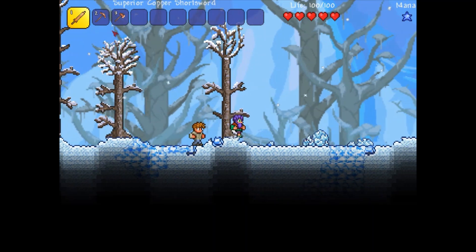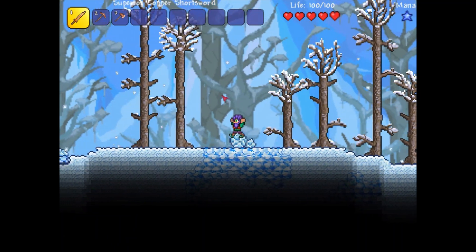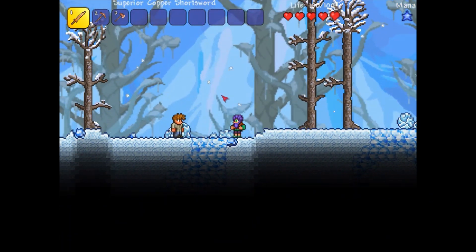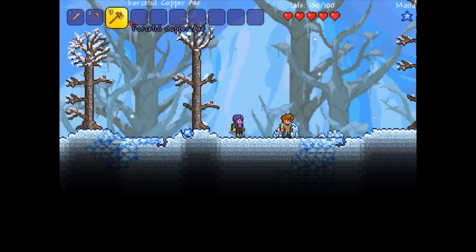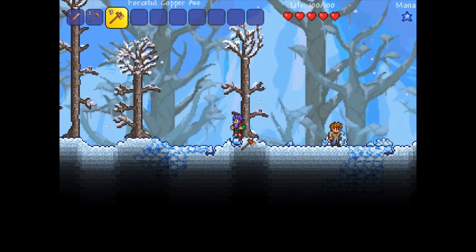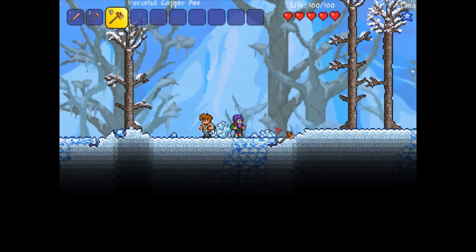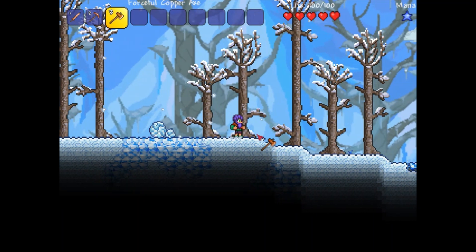So that loaded pretty quickly. We already have this world set up — this is a basic start-from-scratch world, it's default, there is nothing here, it's completely empty and barren. So what we're going to go ahead and do is: to get this program to work, you have to have some amount of items in the game — you have to have some number of items that you already have.